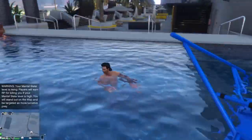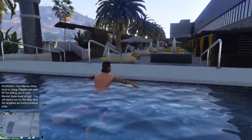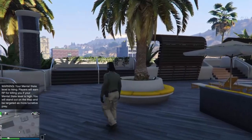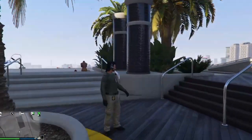Once you've landed, jump out of the helicopter into the pool and boom — you'll notice you have the headset on. Jump out of the pool and you've got the headset. From there, head over to any clothing store to save it.